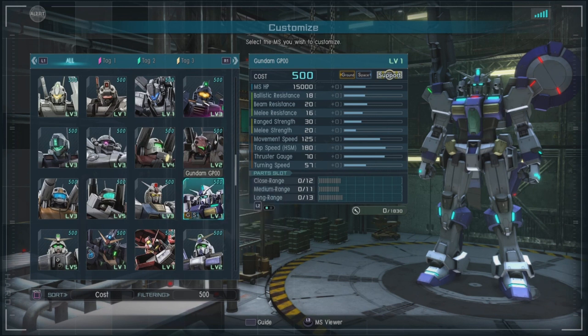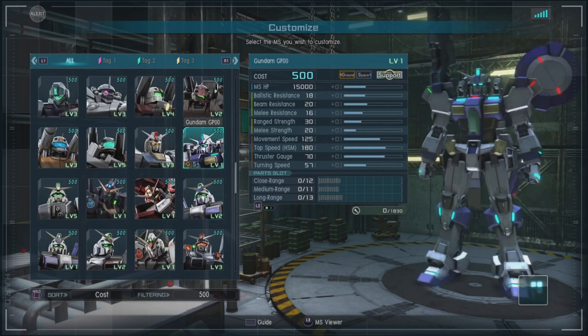Let's look at the stats first. This is a 500 cost suit. Support for ground and space. Starting at 15,000 HP. Ballistic resistance at 18. Beam resistance at 20, which is not too bad for a 500 cost — could be better. Melee resistance at 20, which is good.